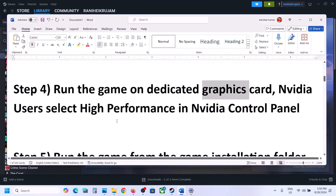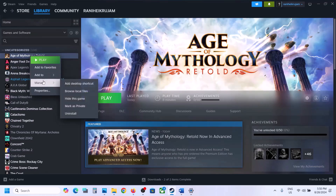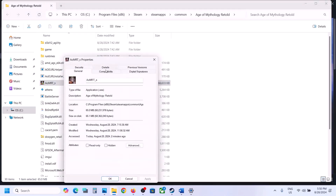The next step is to run the game from the game installation folder. Right-click on the game, select Manage, click Browse Local Files, and then double-click to launch the game from there.